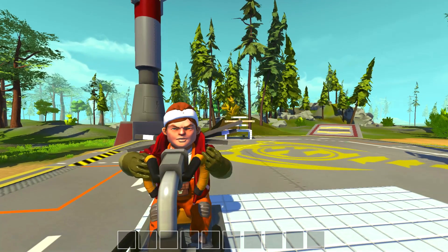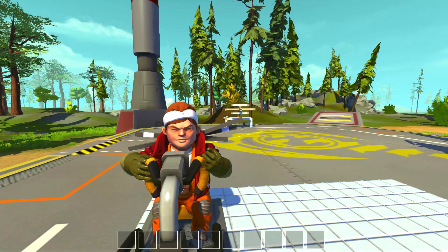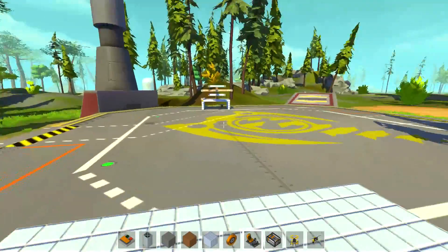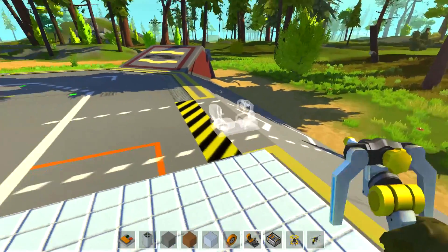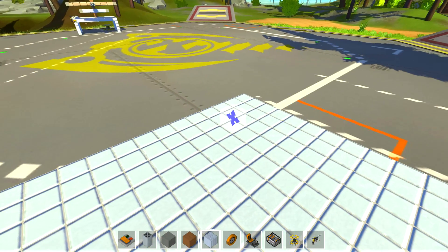Hello there people, Snow Crash here back with more Scrap Mechanic and back with my first tutorial, which is going to be for my gyroscope invention — which you probably all saw on the last episode. If you haven't, go check it out, the links are on the screen and in the description below. This gyroscope which you see spinning over there is used for stabilization and I think it's pretty cool.